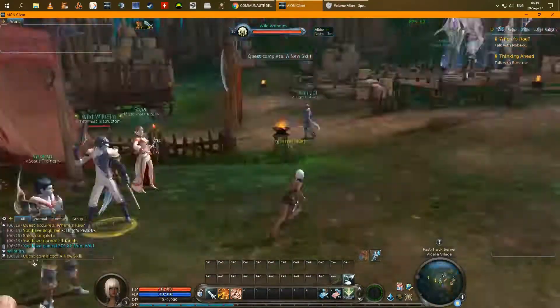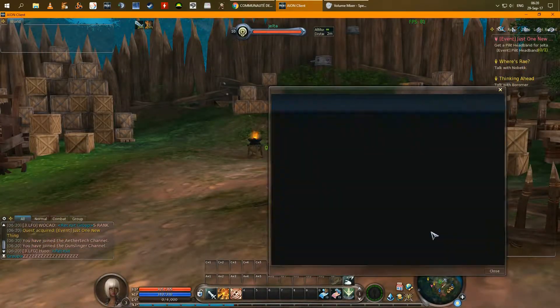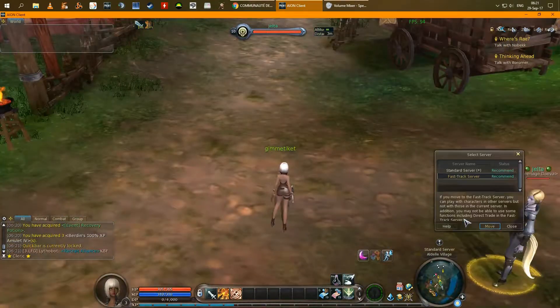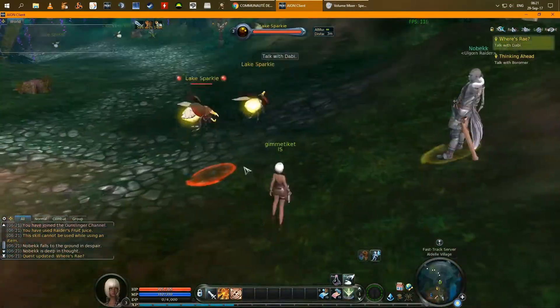Report the quest and stand right there. Switch to the standard server and get your free XP boost with the pink quest. Don't forget to switch back to the fast track server. Now skip the first yellow quest here and get the second one.